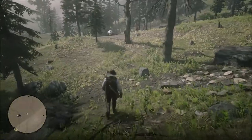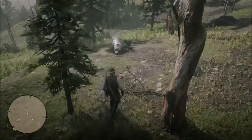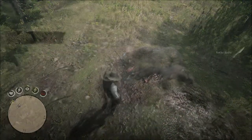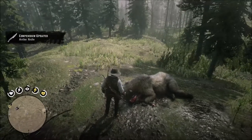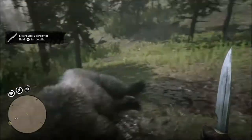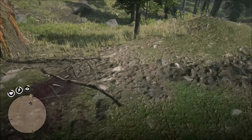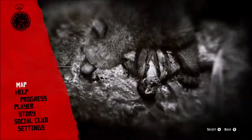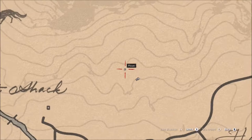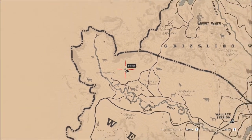If you come across a dead bear in the woods that you did not kill, take a closer look, because you may have just stumbled across the antler knife. Things did not go very well for this particular bear and hunter, but you get to benefit by picking up this melee weapon. You can find it here in the middle of the woods — it is north of the Hanging Dog Ranch, up in the Grizzlies.